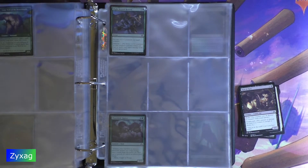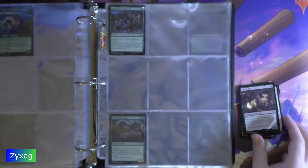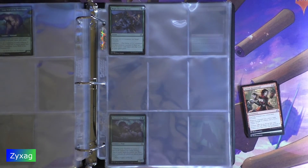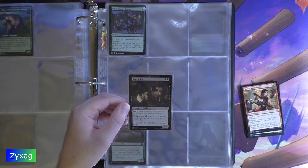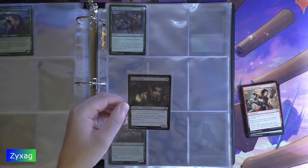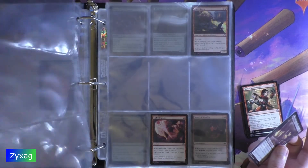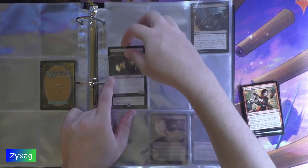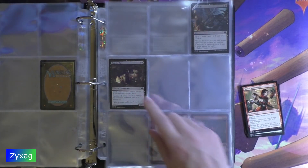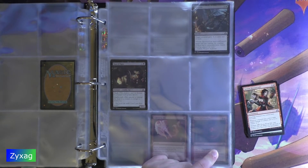Rancid Rats — 2 mana, Creature, Zombie Rat, 1/1. Skulk. Deathtouch. "They're in the walls. Can't you hear them?" Alright, this is 130. It does look like everything is coming across as super skewed towards blue and I'm not sure why. Anyway, this card is 139.